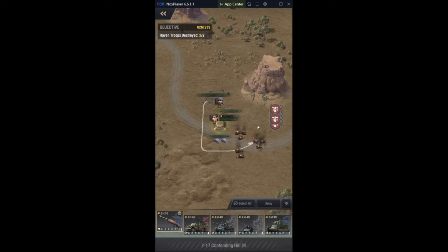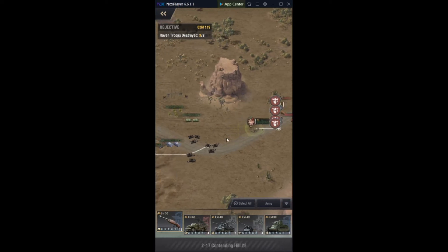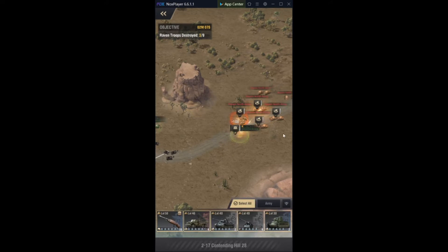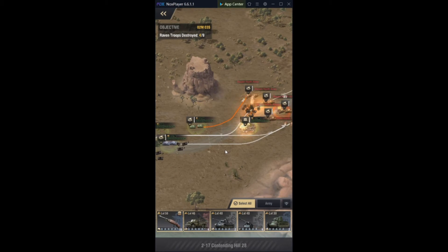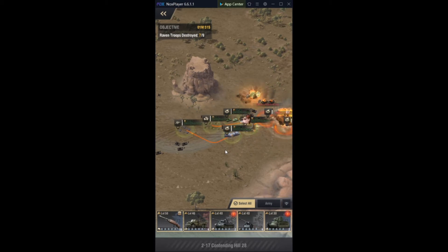Infantry and bunkers can absorb insane amounts of damage from tanks and from other infantry. The only thing you've got to watch out for is artillery — artillery will destroy a bunker like it's nothing. I'm just gonna select auto attack and let my guys do their thing, since my units are leveled so high it doesn't really matter. But that is the strat: send infantry up, put them in a bunker, once it draws the aggro then move everybody up.